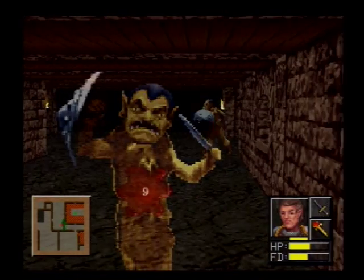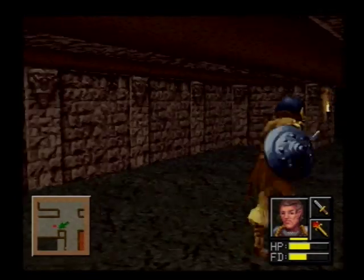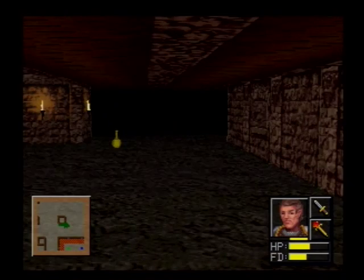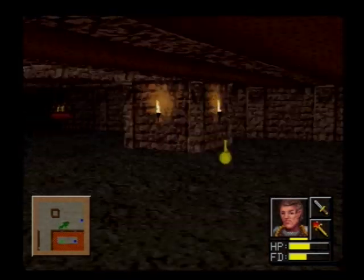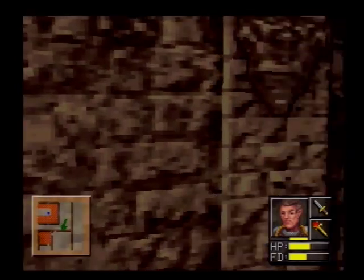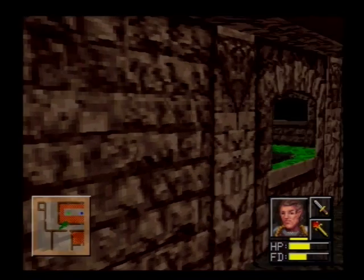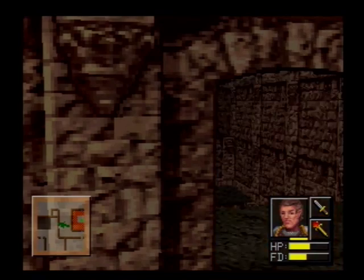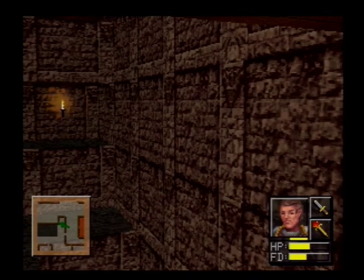There are creepy crawlies in this area. Is the wand working? I was going to find that out. It's a potion. Oh — it's a secret area you can only get to through a teleport pad, so there's probably an item of some value in there. You could have gotten there without having to deal with the acid.